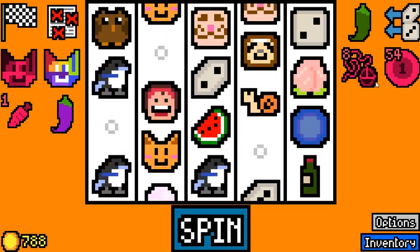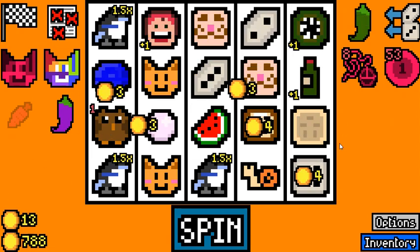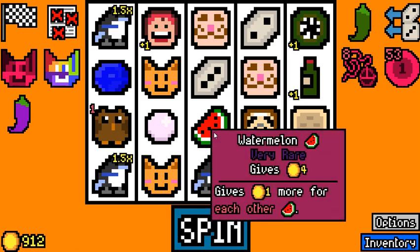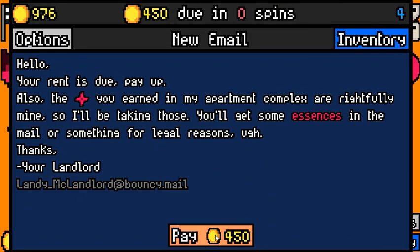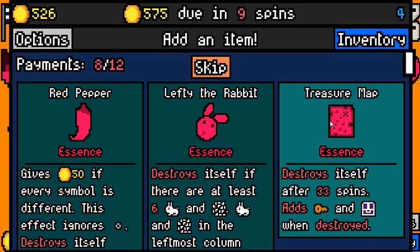51. Peach, that's good. And there's our other creature, which is also going to be very good. Watermelon is exactly what I was hoping for — that works well with our second watermelon and our two chefs. I was thinking maybe I should have rerolled to find specifically a melon. Treasure Map essence might not even be good, but I'm gonna pick it up anyway.